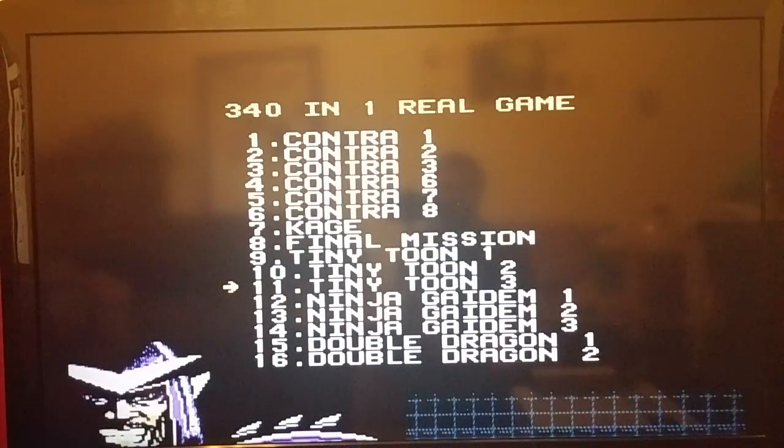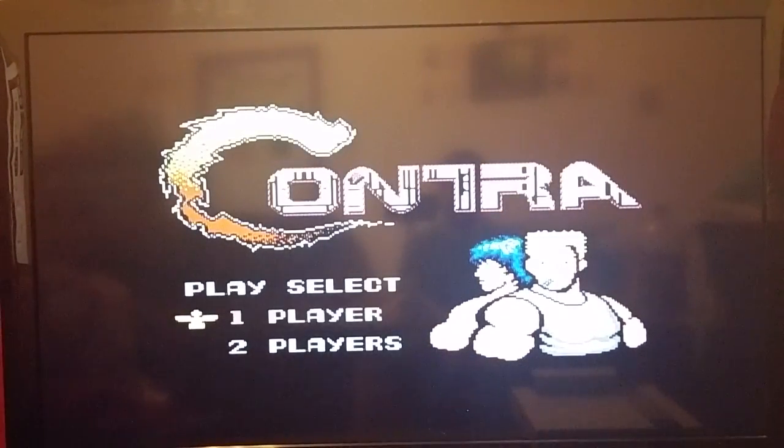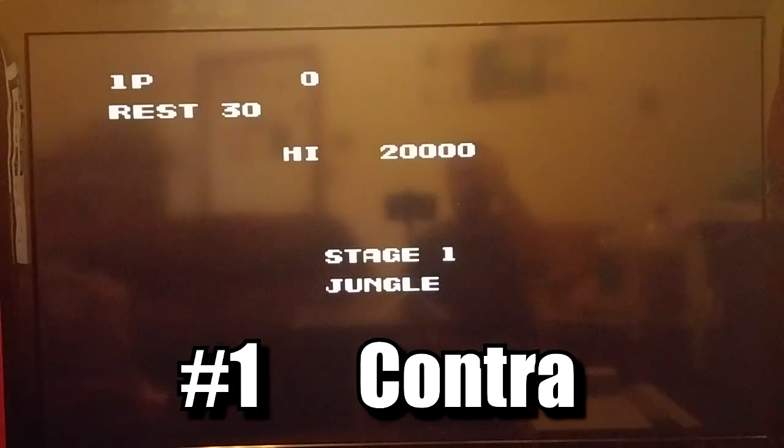So we're going to go through the list — this isn't necessarily a ranked top 10, just 10 games I definitely recommend it for. It goes without saying Contra is one of the reasons why I recommend this cartridge. Here's the reason why: you don't have to put the code in. You just hit start and you can play Contra with the 30-man code already active.